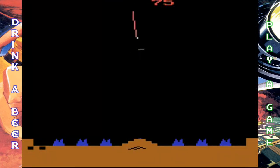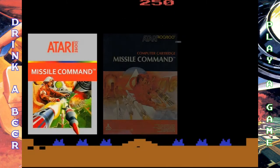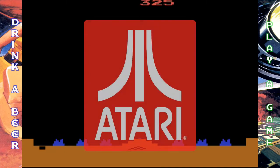Yo, what's going on everyone? It's Brian and Jim here with Drink a Beer and Play a Game, and today we're checking out Missile Command for the Atari 2600. Originally released in 1982 arcades, this was eventually ported to the Atari 2600, the Atari 8-bit computer line, the 5200, and it's appeared on a ton of collections. It was developed and published by Atari.